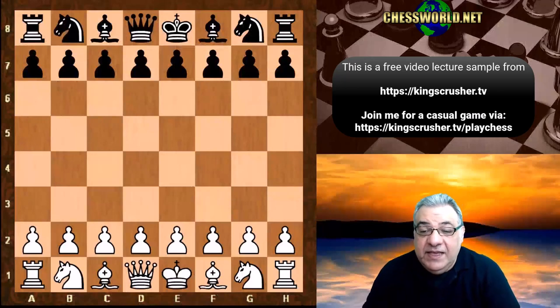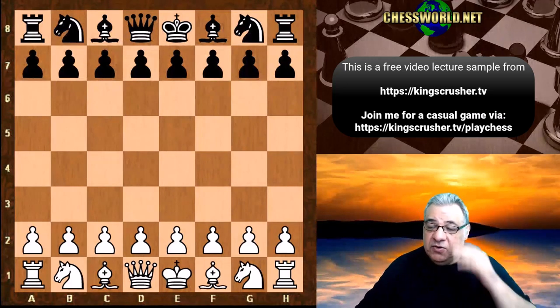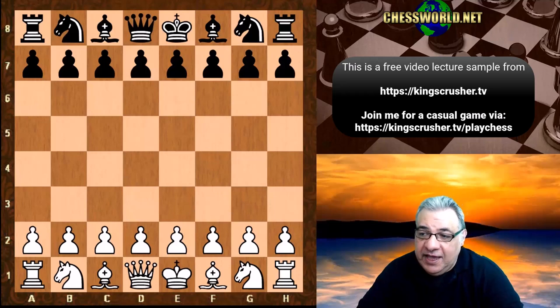Hi there. I think it's important to put neural networks in context - they can sometimes be weak or vulnerable in bad positions, as you'd expect from the opening, and also in tactical positions as well. Generally, the traditional brute force style engines have the upper hand in tactical positions.